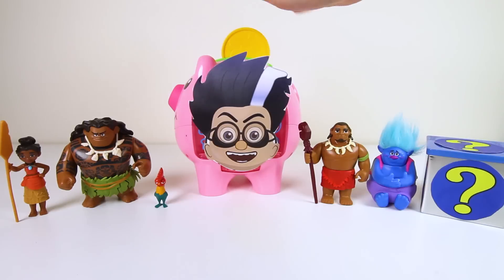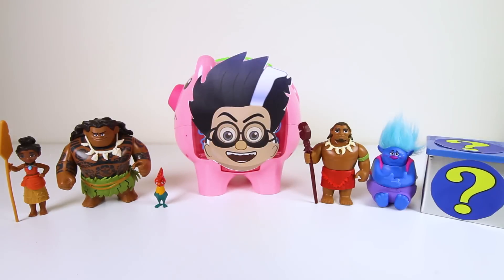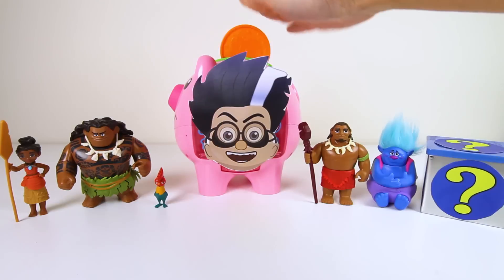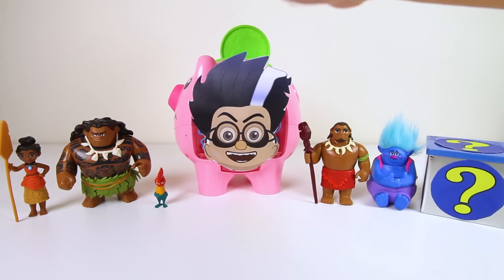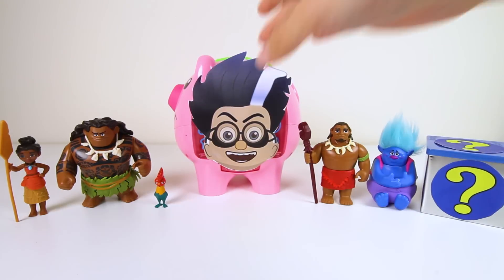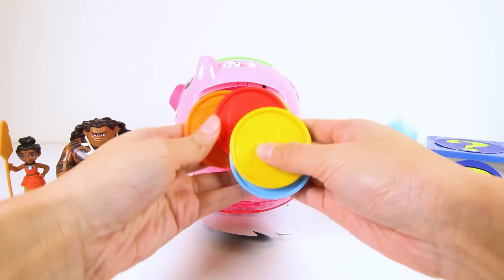We can put yellow money, blue money, red money, orange money, and green money into Romeo's piggy bank. Then we open the door to find what surprises Romeo gives us.